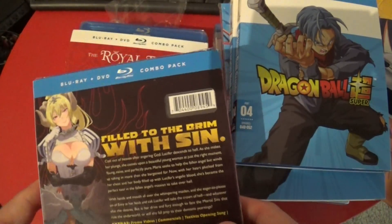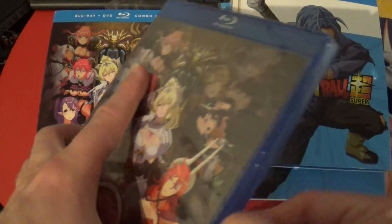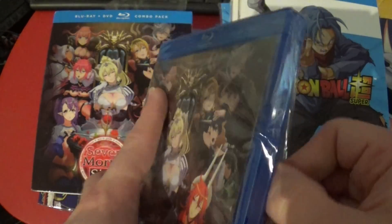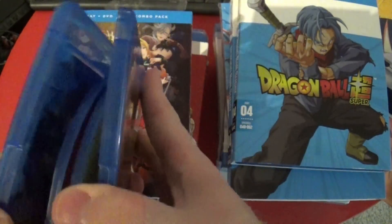Next up we have Seven Mortal Sins, which I don't know what to think about. It's a bunch of ladies - region A and B, and it looks like it's got an English dub. I just don't know what to think about it content-wise, which is probably why I didn't opt to watch it just yet. It looks like a really low-hanging fruit sort of thing to try to watch.